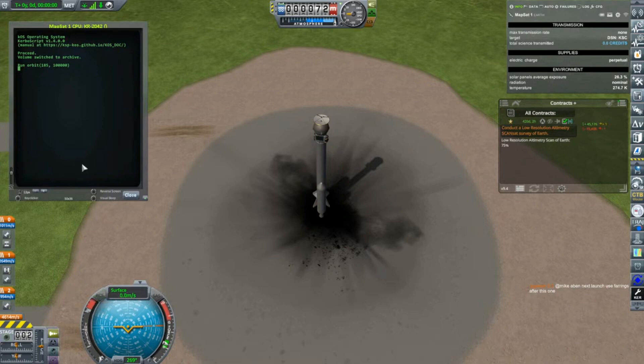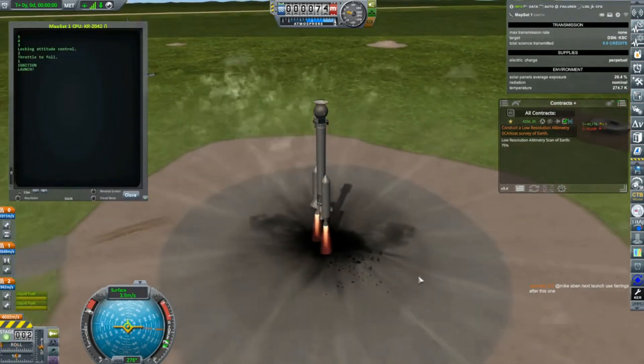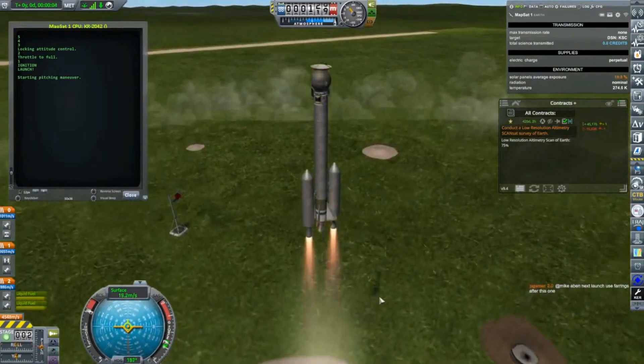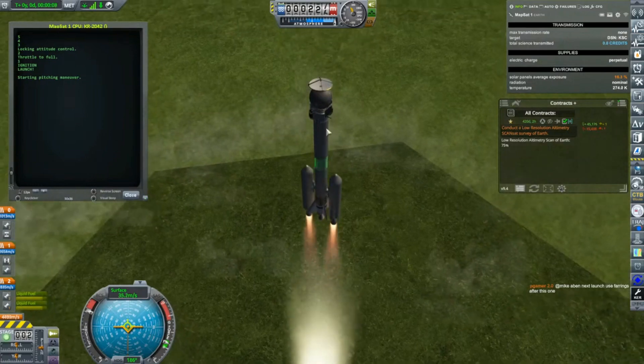Right here it's telling me to run my orbit program, so let's run it. I see why RCS is coming on — it's when I hit that. Run orbit, 185 degree heading, and we're going to go for an altitude of a hundred thousand. Close that and we'll see how she does. It does the roll again — I should look into fixing that so the roll doesn't happen at all, but now at least I like the way it's oriented.